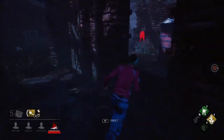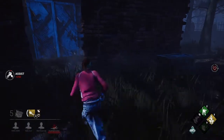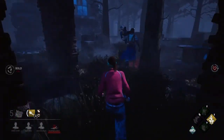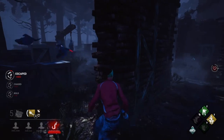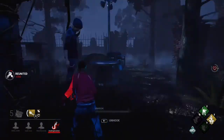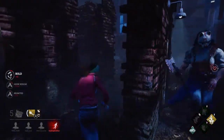I should have used Quick and Quiet there but she should come through here. I'm too close — that was such a bad save attempt. We might just be able to get out and unhook quickly — let's hide behind here. Go away Huntress. Let's grab the hook straight away — she's coming right back.